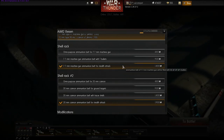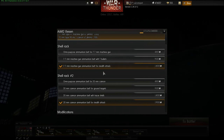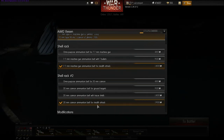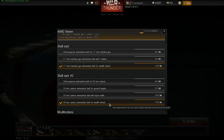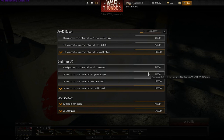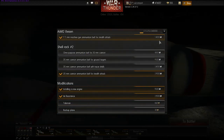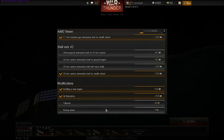You've got new ammo belts which includes different ammo for different purposes, like cannon ammo for ground targets specifically. I've got stealth attack equipped on both. I don't know why - they're just the most expensive so I presume they would be the best. Who knows, we'll test that out anyway. I've also got the new engine on this.